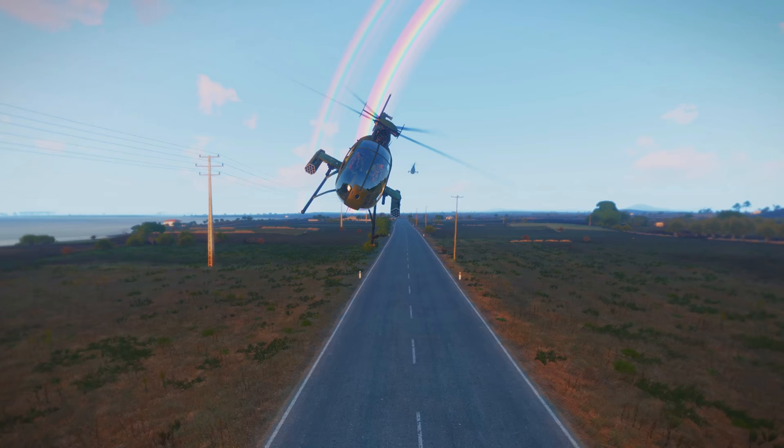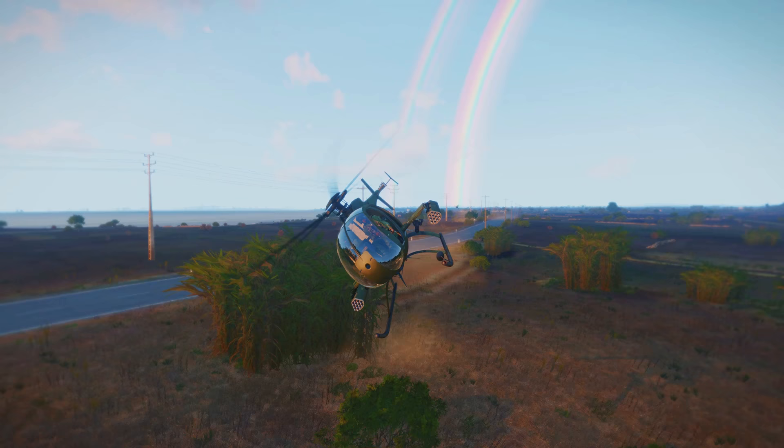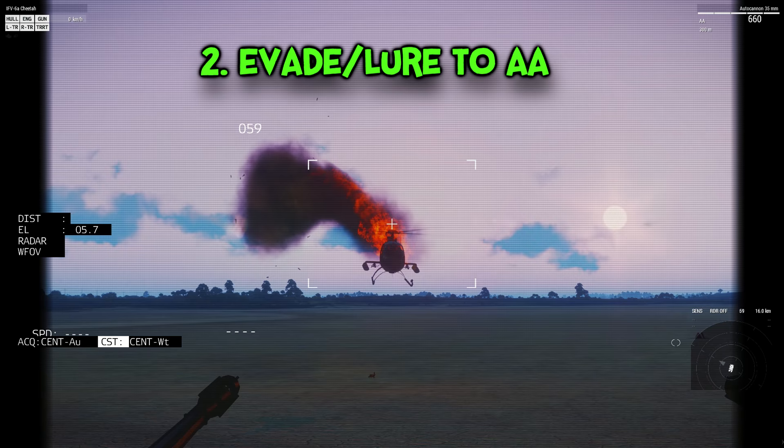If he's close and dealing damage, you want to jink side to side to avoid rocket attacks. Do not, I repeat, do not fly in a straight line — it is literally suicide. The best thing you can do is increase speed and do long sweeping turns. This will throw his aim off, making you less susceptible to rocket attacks and almost immune from miniguns. Then you can lure him to your base's AA.